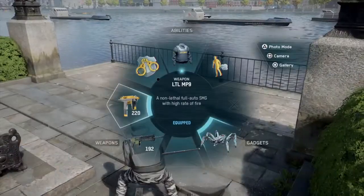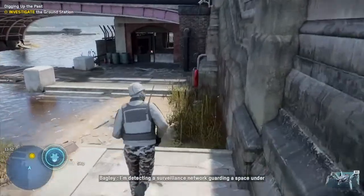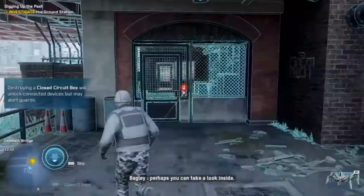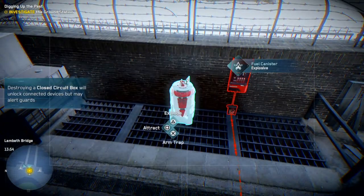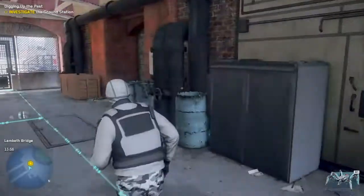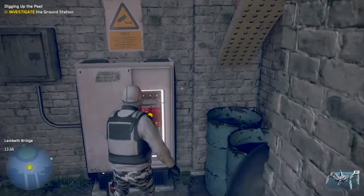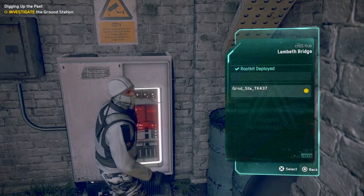How do we get in? I'm detecting a surveillance network guarding a space under this bridge. If you can tap into it, perhaps you can take a look inside. Oh, I've been here before — just do that. Did I hack into something? Nice.